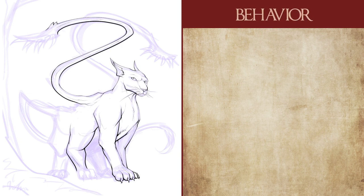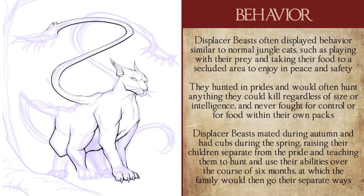Displacer beasts, like most great cats, often played with their food or prey until they were ready to devour it, taking the carcass to a safe secluded spot to eat in peace. Displacer beasts often hunted in packs or prides, hunting anything they could kill no matter the size or intellect, though interestingly they never fought each other for food or dominance within their own prides.